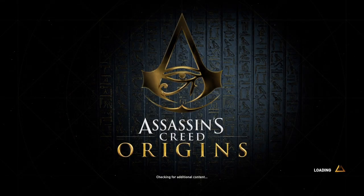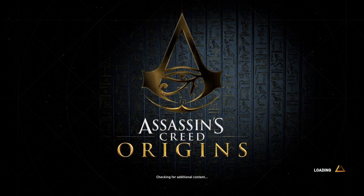Hi everybody, welcome back to my 100th walkthrough of Assassin's Creed Origins. On this video we're going to be doing another location in Atif Pehunome. This one is the South Nile Trireme.